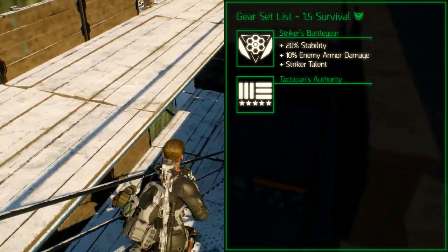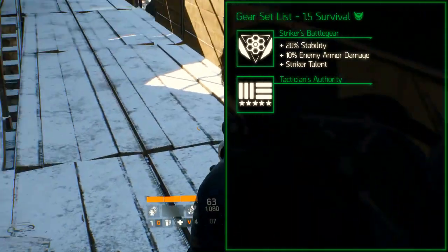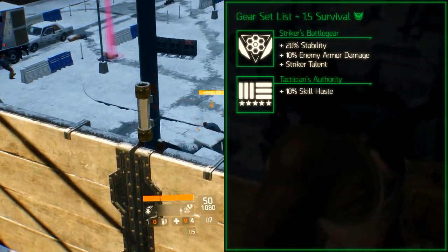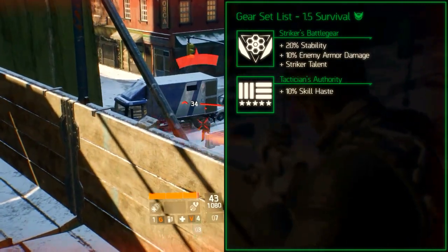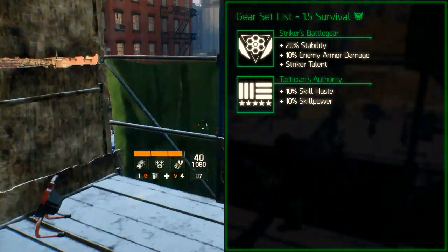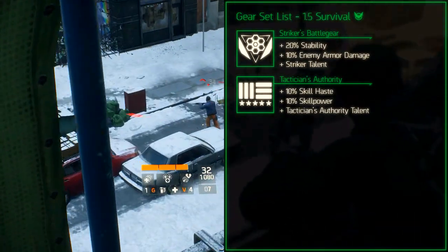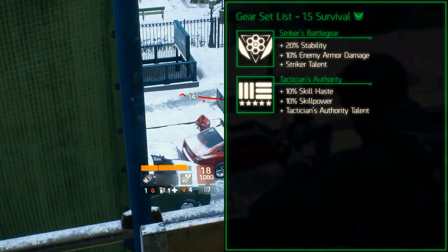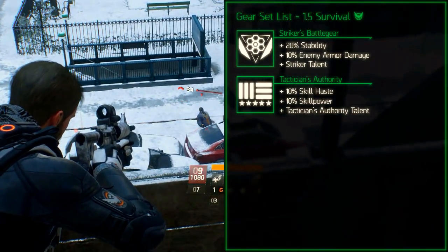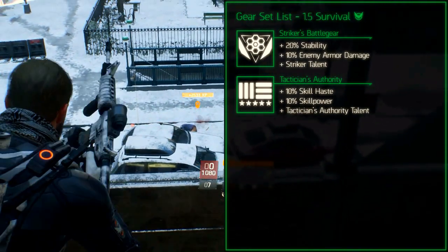The final gear set is Tactician's Authority, which is a supportive oriented gear set. The set bonus for 2 pieces increases skill haste, or ready time of your skills, by 10%. The set bonus for 3 pieces increases your skill power by 10%. And the set bonus for 4 pieces adds the Tactician's Authority talent which increases your skill power by 0.2% up to 30% when you and your group hit targets. The bonus lasts for 10 seconds if it's not refreshed, or after 10 seconds of being at 30%.